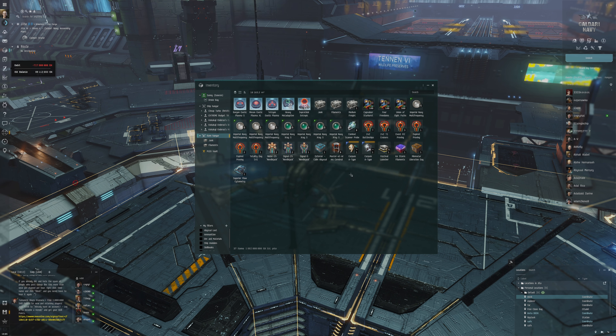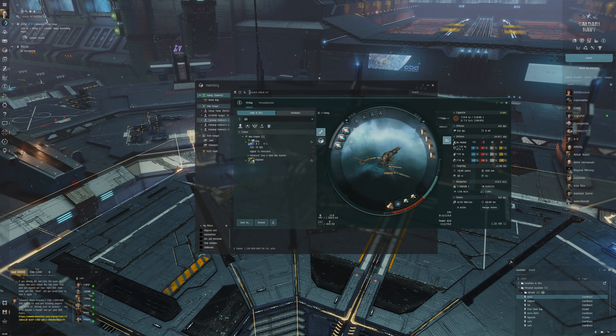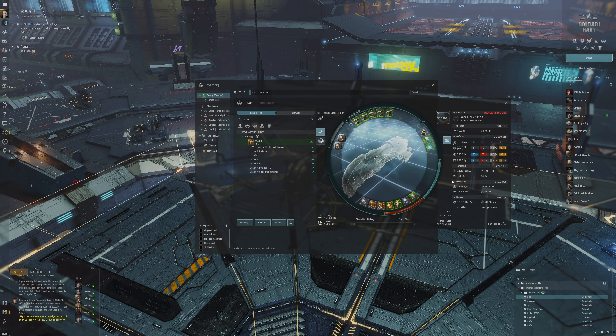We'll also be able to sell some of the modules already on our ship since we're replacing them. The Imperial Navy Multi-Spectrum is worth something — about 39 million, maybe 36. We can sell the armor repair we've already got as well for around 100 million ISK. So we can make some progress here.